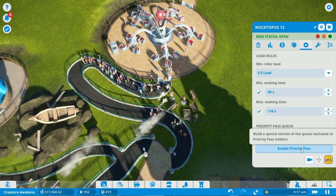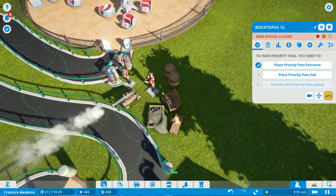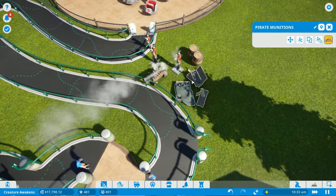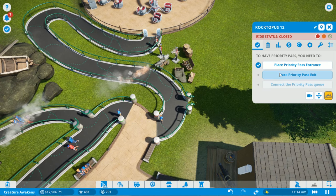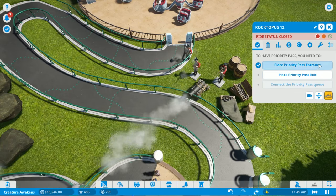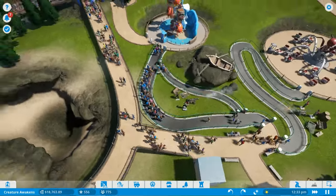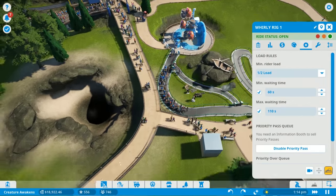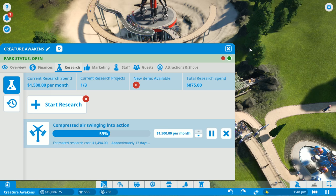We try to enable priority passes for Roctopus 12 but can't fit the pass infrastructure because of the pirate decorations blocking the path. So we disable priority passes for that ride. We have $18,000-$19,000 in the bank. Our research into the compressed air swing is almost complete. Looking at guest overview - people are complaining the litter is disgusting and Cosmic Cow Milkshakes is full. The queue for Kraken's Lair is still ridiculously long.